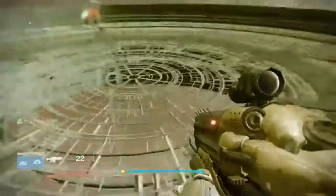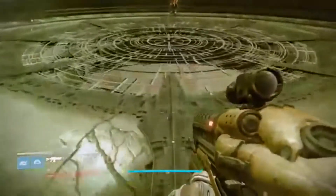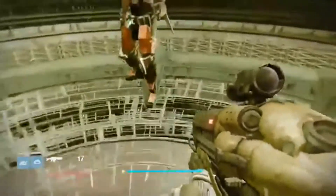Now, this next path I want to take is going to get you to the quote unquote cave, if that's what you want to call it — a little cubby hole, more or less, like a rabbit hole.